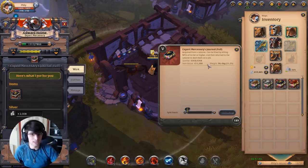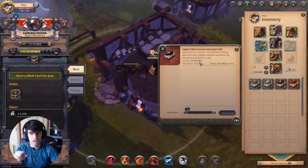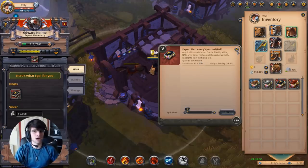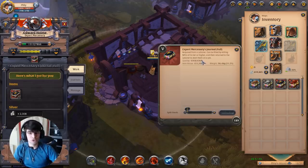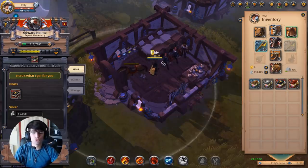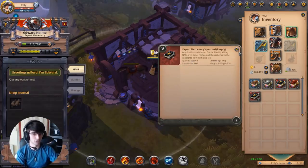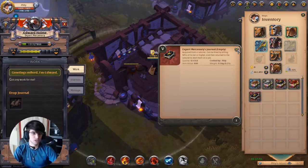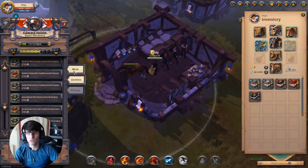The cool thing about the mercenary journal: every time you kill any mob at the same tier as the book, it gains fame. This is 4,000 fame — it only counts regular fame, not the premium fame bonus. So if you kill something for 100 fame plus 50 premium, only 100 goes into the book. I've literally got 189 completed tier 5 mercenary journals done. The mercenary takes 22 hours to complete a job. When you take the book back it resets — the book is never lost unless you sell it or get ganked.